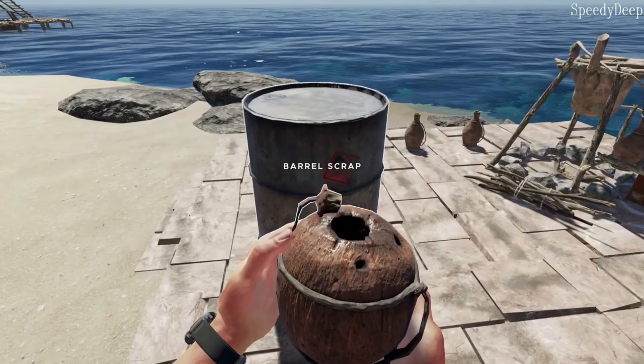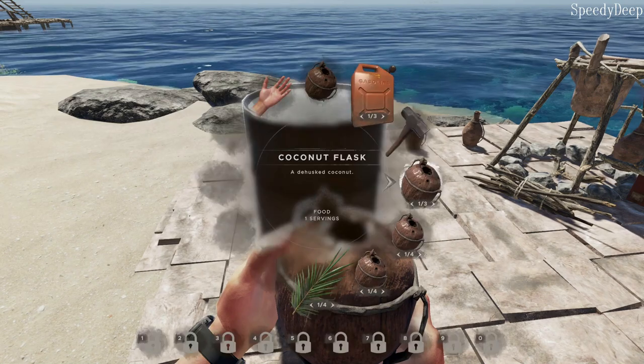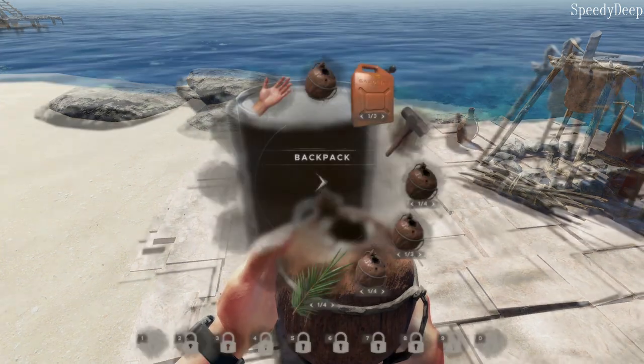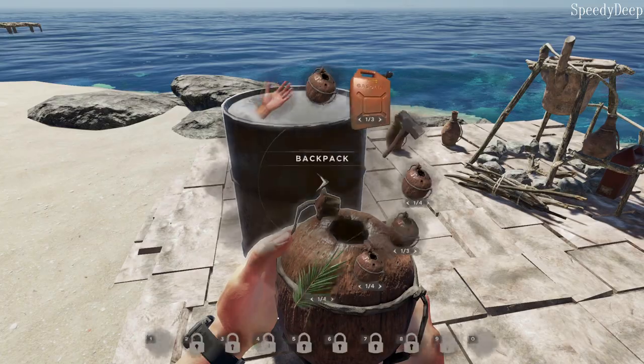The first time you add a liquid to the barrel, its name is changed to that barrel type. Press the middle mouse button or mouse wheel button while holding a filled container of water to fill the water barrel. There is no crafting required or any crafting level required to use these barrels. Right-click while holding a water container with empty space to fill the held container from the water barrel. You cannot drink directly from the water barrel.